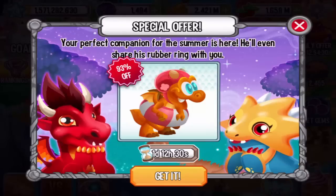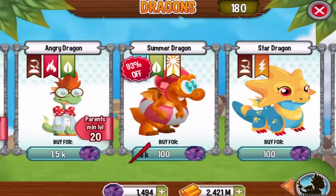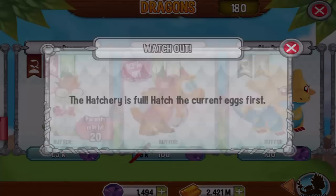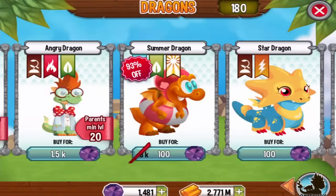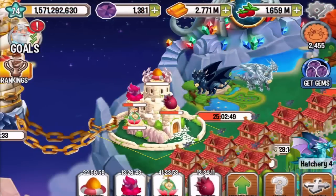93% off! Let's see the Summer Dragon, ladies and gentlemen, for 100 gems. Let's get it and see what this dragon is all about. The hatchery is full — alright, so the Summer Dragon, ladies and gentlemen, check it out.